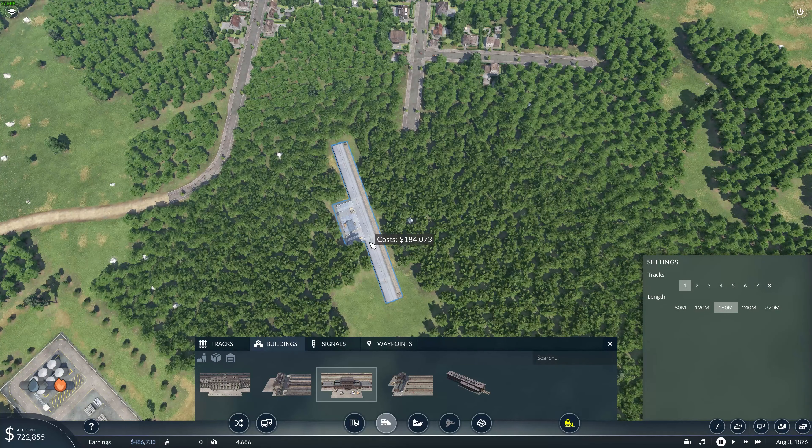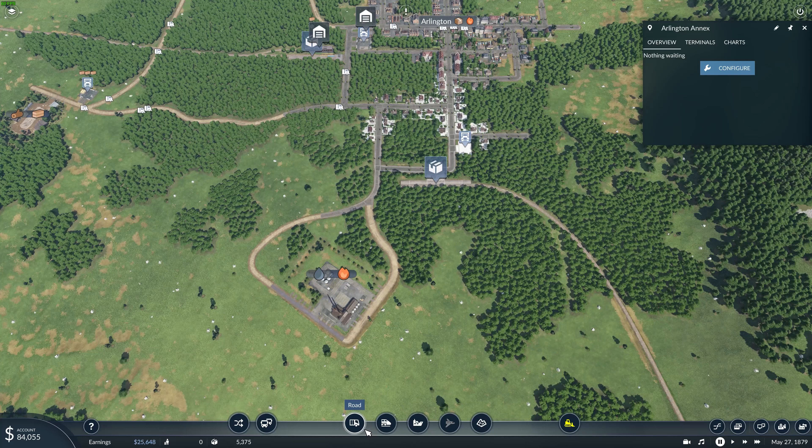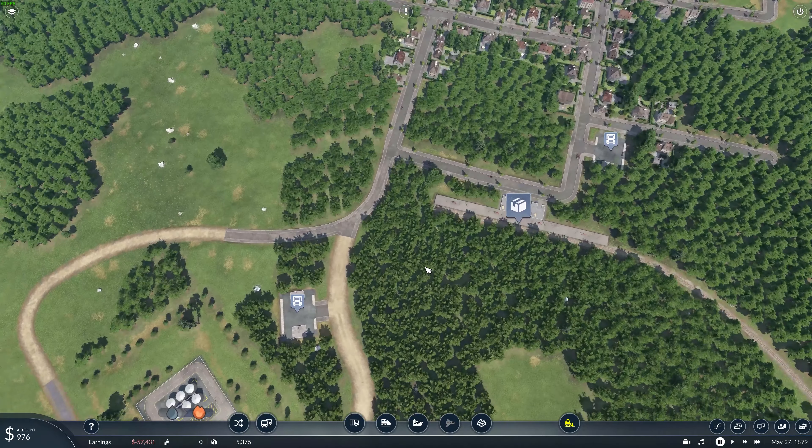I guess we'll go ahead and put a truck stop in this area somewhere. I wonder if I can do a road that comes around to connect — it's worth a shot. Let's do a street that connects through here like so, and a curved road. Does that connect to that? It does not — still doesn't connect. Well, it was worth a shot. I don't know if I'm going to have enough money for a truck stop in there, but I think I like putting it right there.